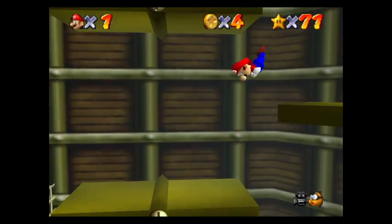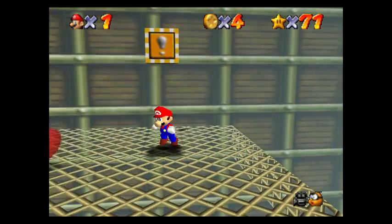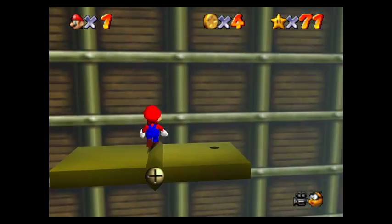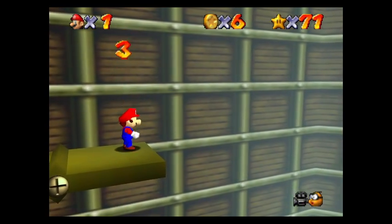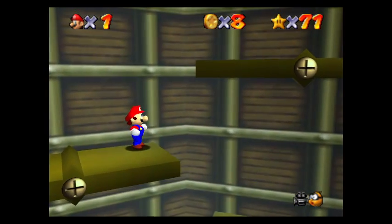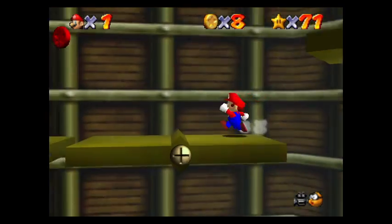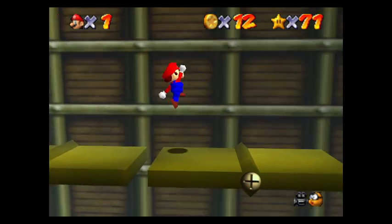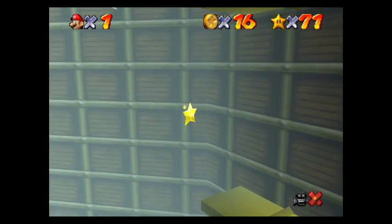Is this entire episode just gonna be me trying to get this one star? Don't you dare fall off. You get up there, and we jump, and we jump again, and we jump again. How hard is that, Mario? To just do what I want you to do. You got the coin — that was the main thing. It's very simple when I have everything off.